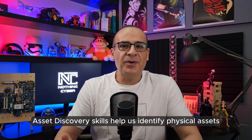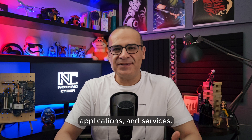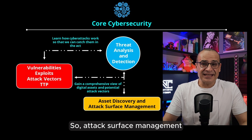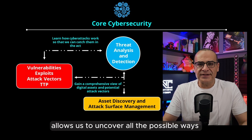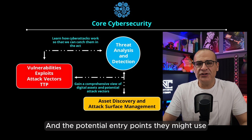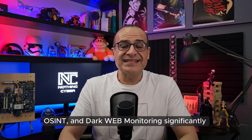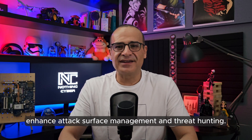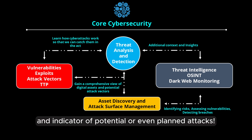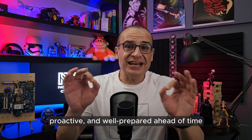Asset discovery skills help us identify physical assets like servers and workstations, and logical ones like data, applications, and services — all potential targets for attackers. Attack surface management allows us to uncover all the possible ways an attacker could try to access these assets and their potential entry points. Threat intelligence, OSINT, and dark web monitoring significantly enhance attack surface management and threat hunting with additional context, early alerts, and indicators of potential or even planned attacks, constantly keeping us informed, proactive, and well prepared.